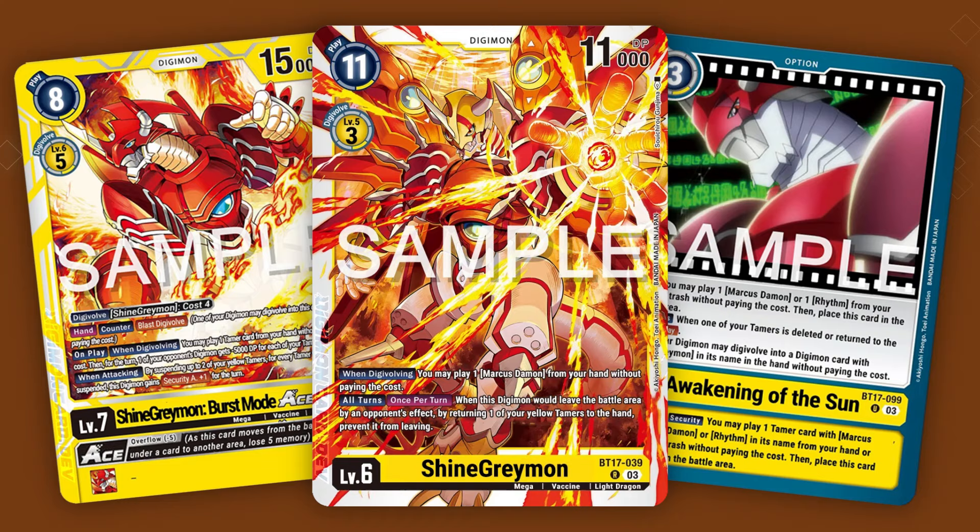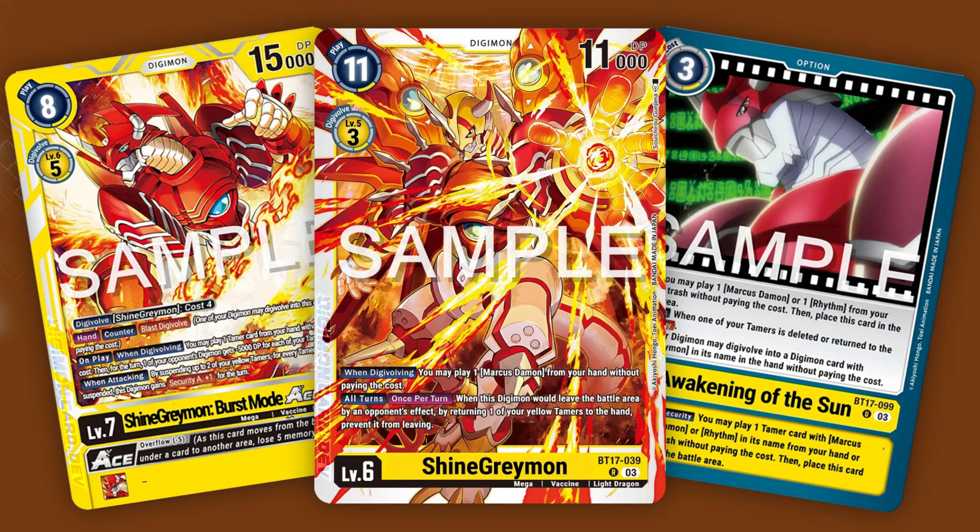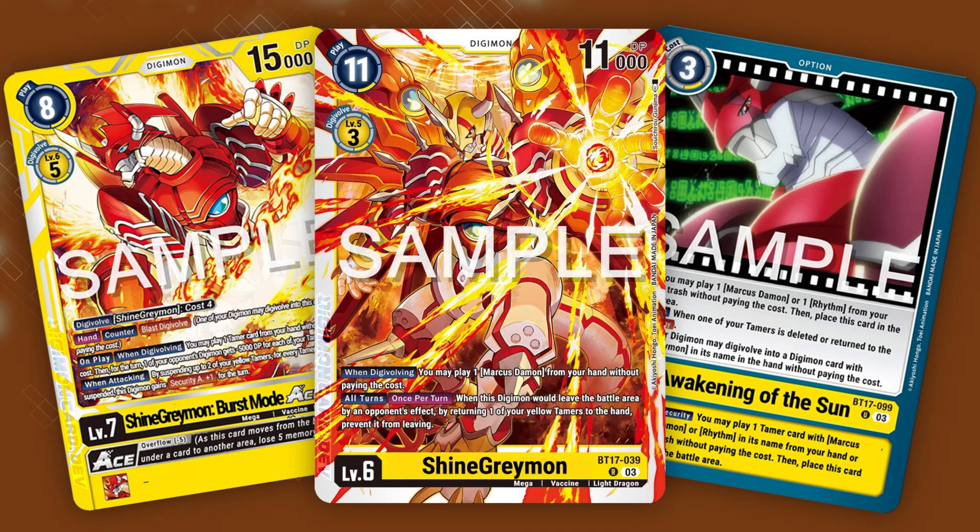...whenever a tamer is sent back to your hand, you can digivolve into ShineGreymon Burst Mode, who lets you replay the tamer from hand — in which case you'll always have one — and give an opponent's Digimon minus 5k DP for every tamer you have in play. Then later, you can use him for offense by resting tamers and gaining security attack plus 1 to check a maximum of 3 security in one go.